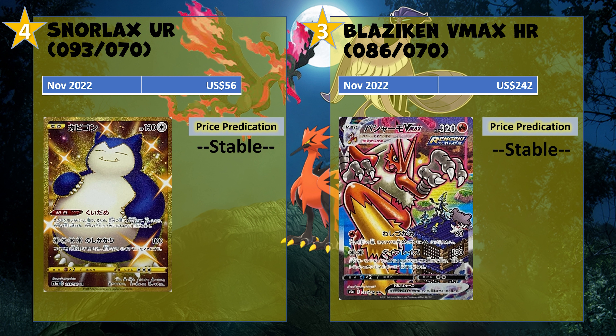At number 3 we got one of the most hyped cards from Chilling Reign and Matchless Fighters — the Blaziken VMAX, going for a hefty $242. Quite the jump from number 4 to number 3! Everyone loves how it's Blaziken VMAX with a bunch of different Pokémon dancing and partying with him on a rooftop — it's basically the entire Inteleon family, which has had such a deep impact within the TCG and can be incorporated in so many decks. At $242, I'd say it's stable; I don't see it going much further up.